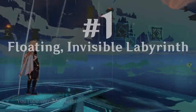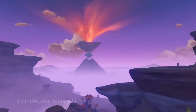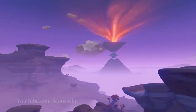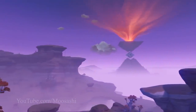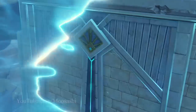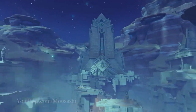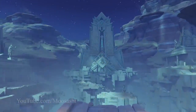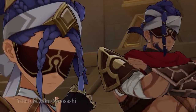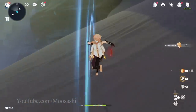Number 1: Floating Invisible Labyrinth. The Sumeru Desert has its fair share of unique locations — you're maybe already picturing a few — but none of them compare to the oddity that is Kajnesut before it is made visible during the Golden Slumber quest. Because it's never fully invisible.